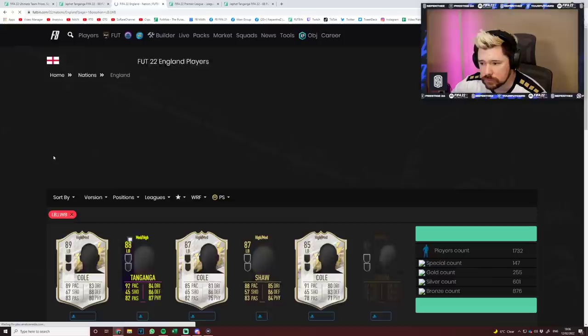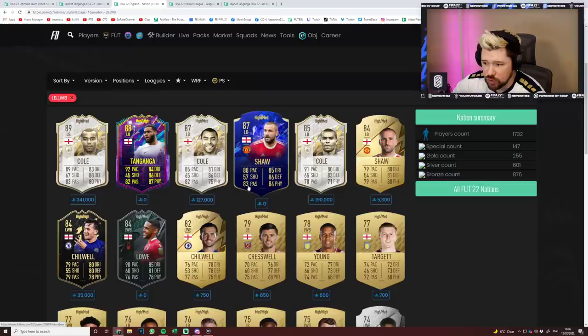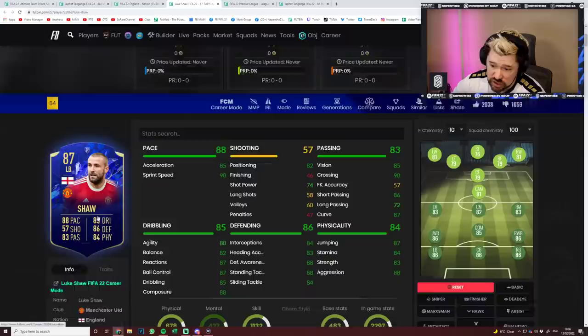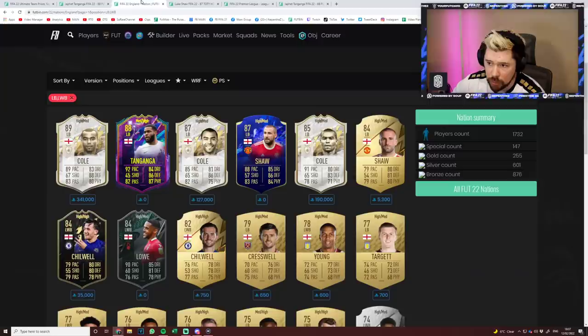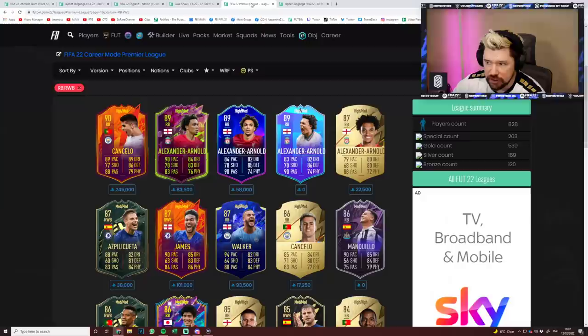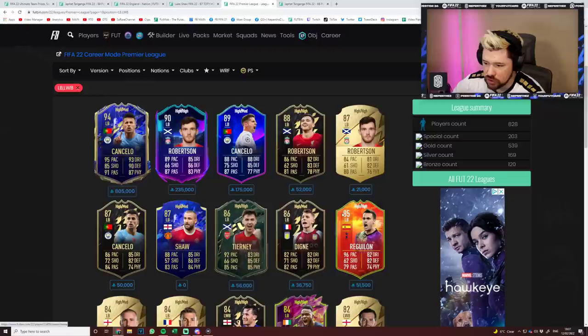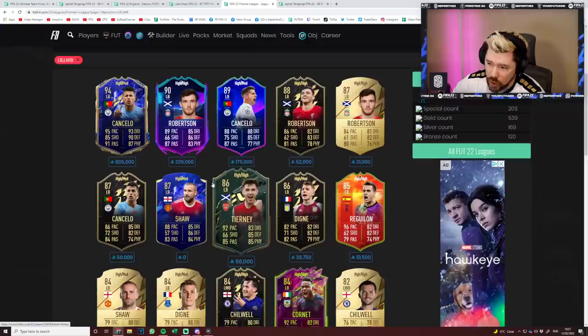For the left back side of things in England, you don't have many choices. For English left backs you've got Ashley Cole mid prime and baby — I think Tanganga is better than all of them. You've got Luke Shaw: Tanganga has got better pace, same defending, better physical, one less dribbling, one less passing — quite similar to Luke Shaw. Luke Shaw as an objective, 3 star 2 star, high medium work rates. Very similar passing attributes, similar dribbling attributes, though Luke Shaw has a lot more composure. And then for Premier League left backs — Robertson is a beast. Tierney is a beast and very similar. Shaw is very similar. There are better Premier League left backs.